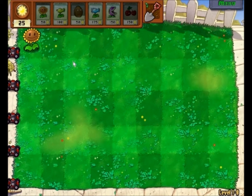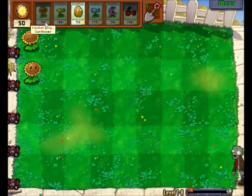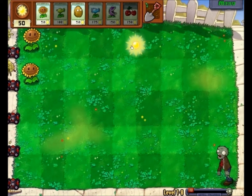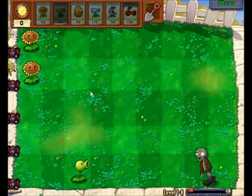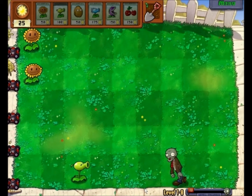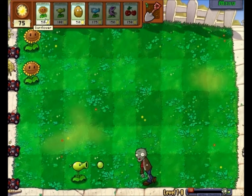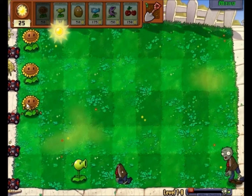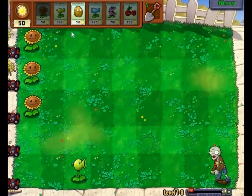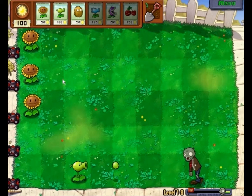Wait, I want at least two Sunflowers before I start placing down other stuff. Come on, hurry up — there we go. I'm gonna leave two rows for Sunflowers. This is starting off quicker than it usually does. It's a risk going for three this early, but I'll go with it.